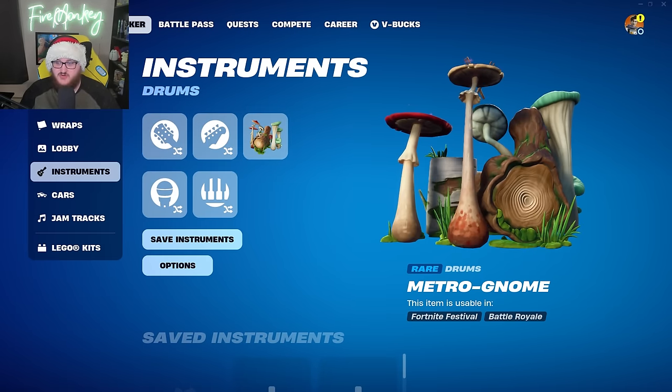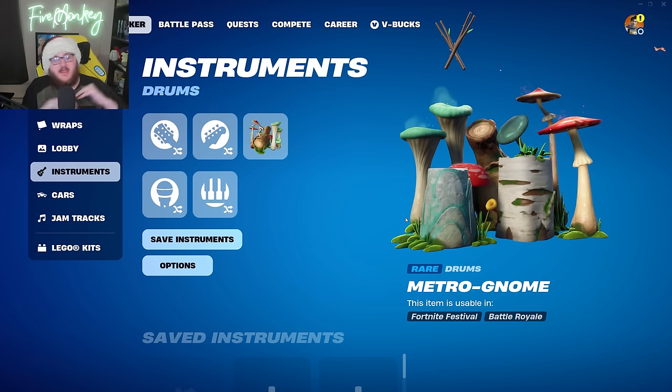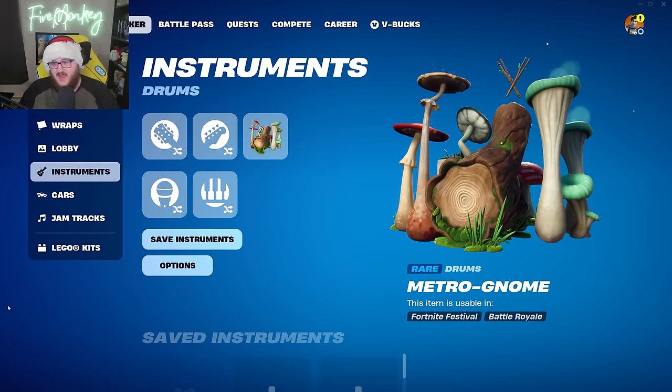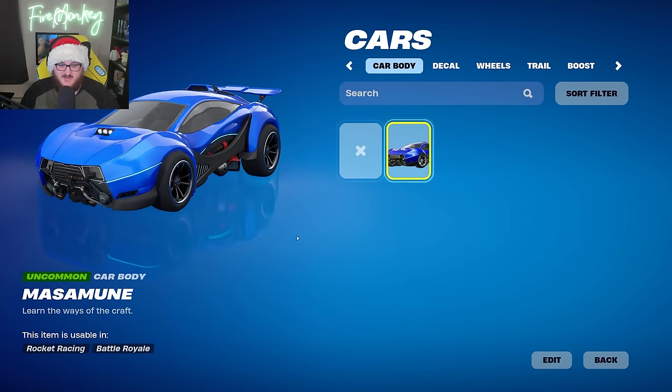We have one new instrument: the Metronome drum set. As someone who's been wanting more drums in the game, I'm excited to see them making fancy drums with particle effects and cool stuff. These will be coming to the item shop very soon — they were leaked before but were unfinished in that previous update.